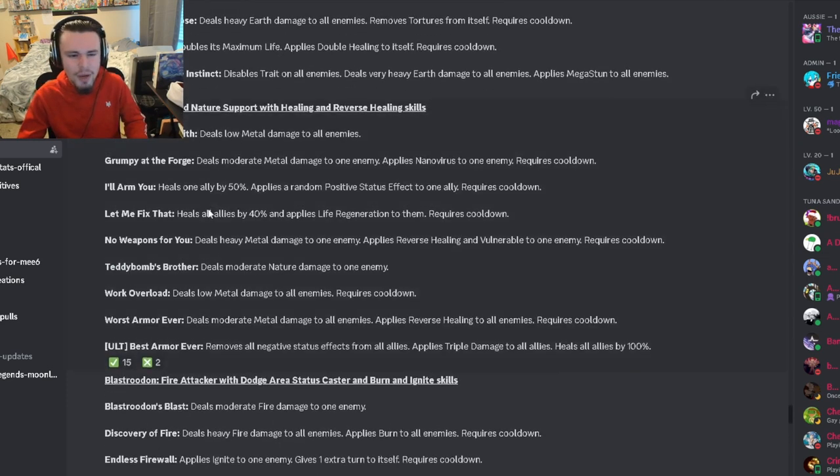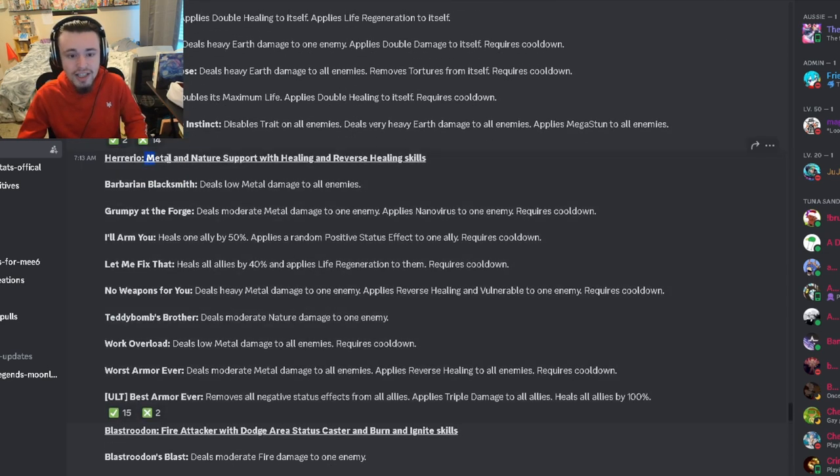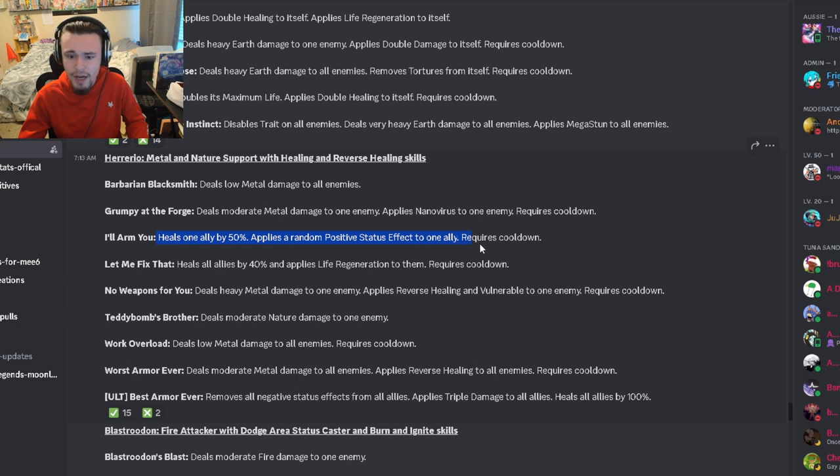Now we have Horario, which is a nature support with healing and reverse healing skills. It has a single-target nanovirus, which is okay. It also has a move that heals one ally by 50% and applies a random positive status effect, which is all right. Neither of those is too impressive.